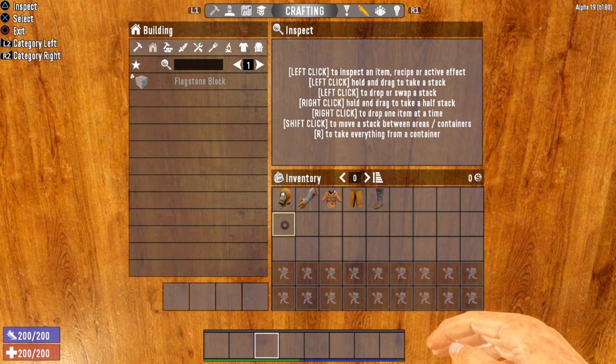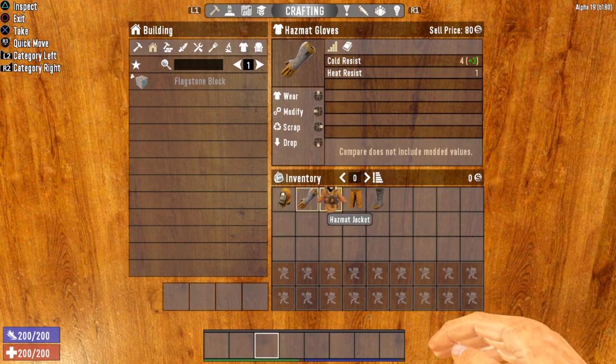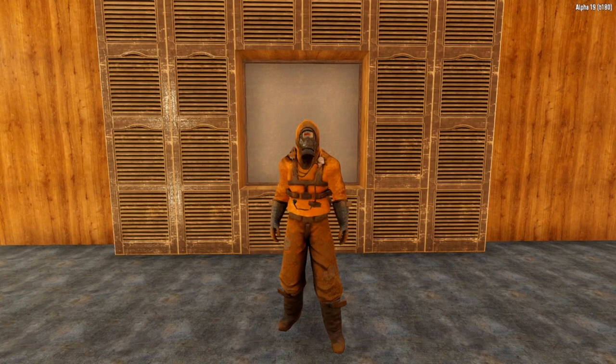The next section is the hazmat suit. According to the description, hazmat gear supposedly protects you from radiation and keeps you dry and warm. You'll notice each piece does give you cold resist, so the warm part is accurate. But as for protecting you from radiation, the hazmat suit does a very bad job. Even wearing a full hazmat suit, if you venture into a radiated zone, you will not last very long — it will kill you quickly. Honestly, there really is no purpose to the hazmat suit as of right now, although I suppose it does look a bit apocalyptic.